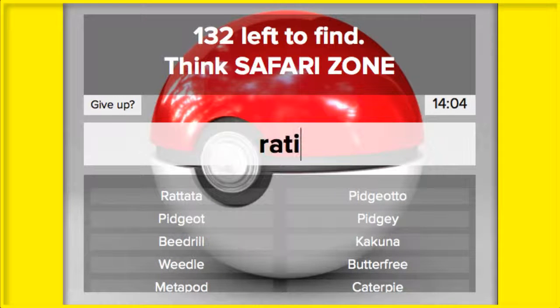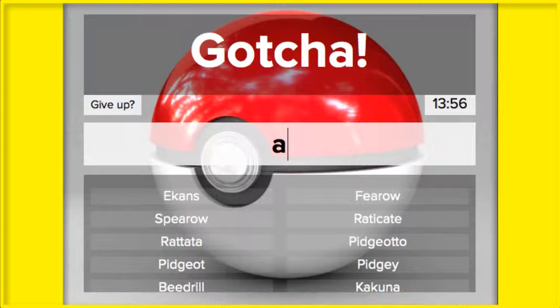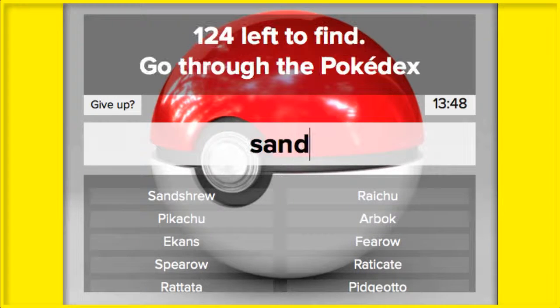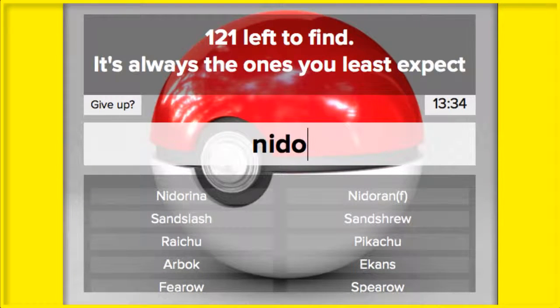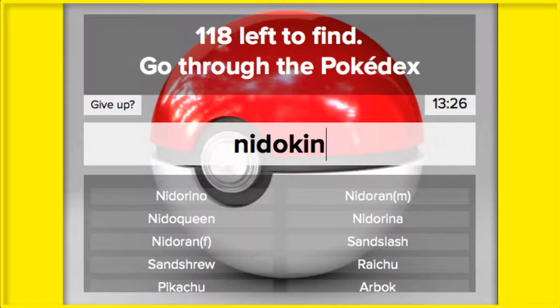Rattata, Raticate. Spearow. Ekans, Arbok. Pikachu, Raichu. Sandshrew, Sandslash. Here's where it gets a little interesting — Nidoran female, Nidorina, Nidoqueen. Nidoran male, Nidorino, Nidoking.